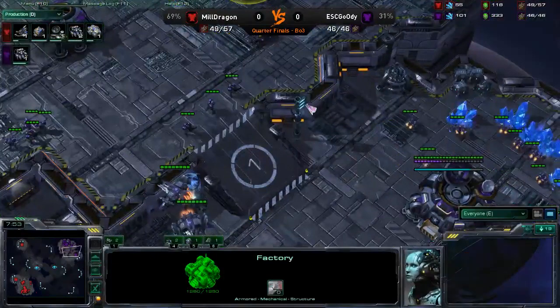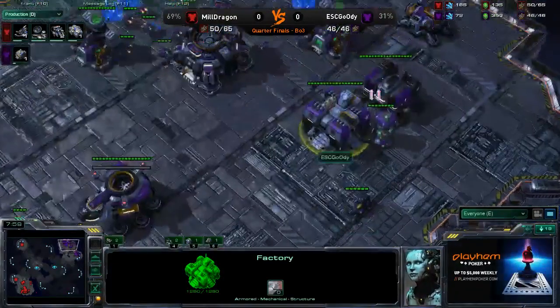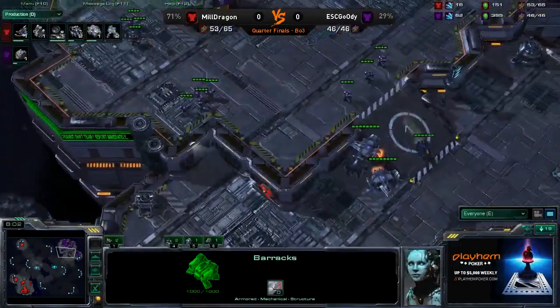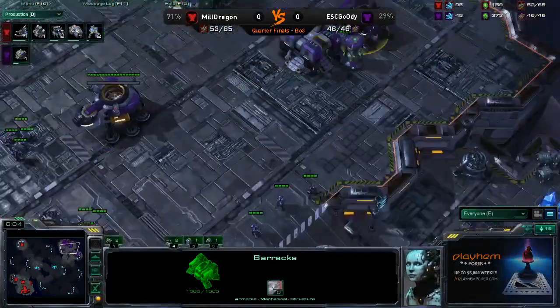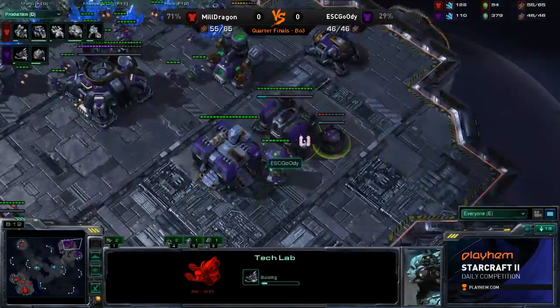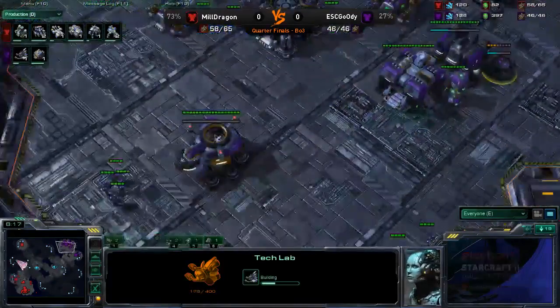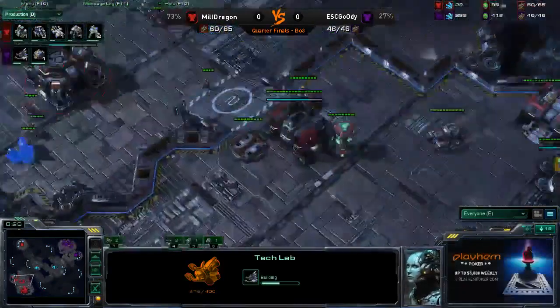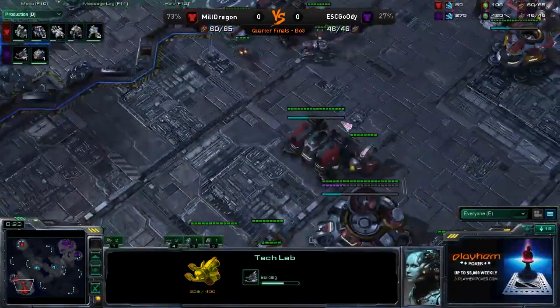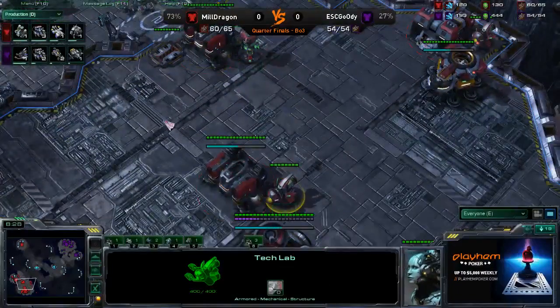We still don't see a definite tech choice from Goody just yet. Yes, he has a bunch of Marines out, but that doesn't mean he's going bio. We still haven't seen him throw out additional barracks or additional factories. You can transition either way at this point. We're seeing a tech lab going down on this barracks. Will we see another factory or additional barracks? Dragon, though, he is going marine-tank — he's got the factory and two barracks right now, getting Marauders and Marines mixed in.